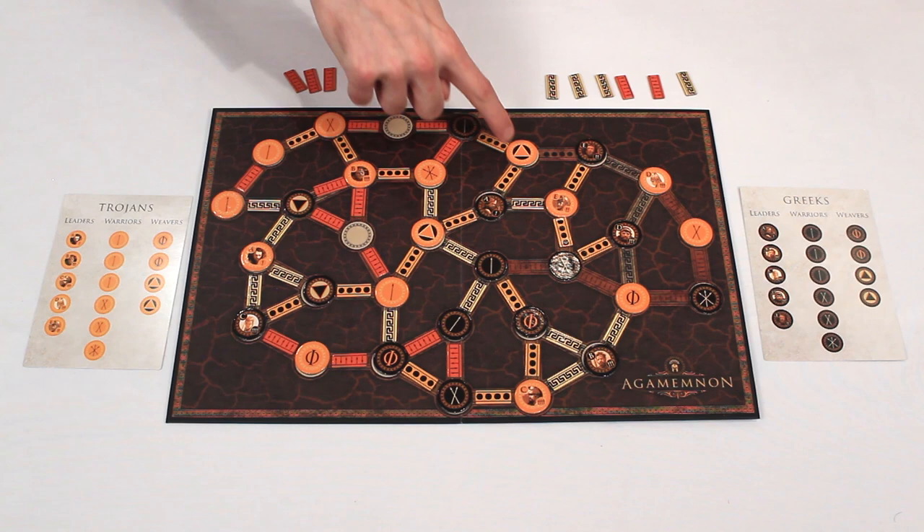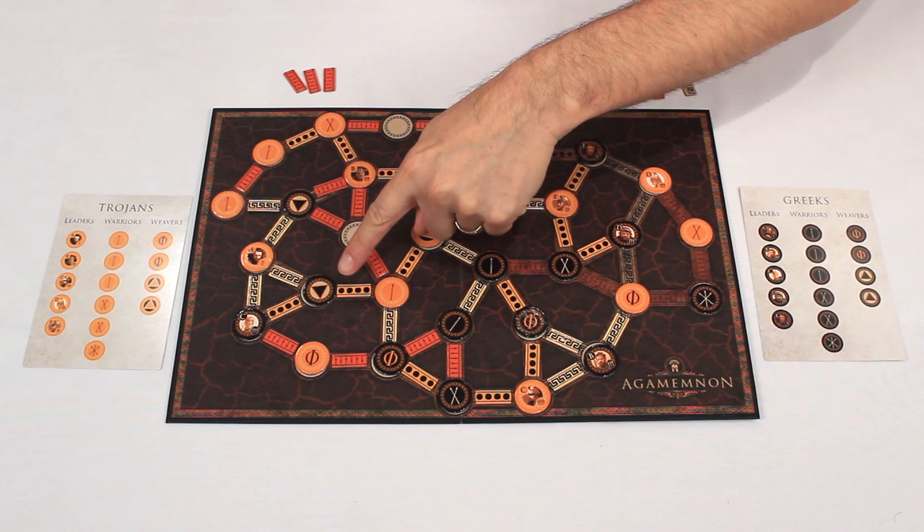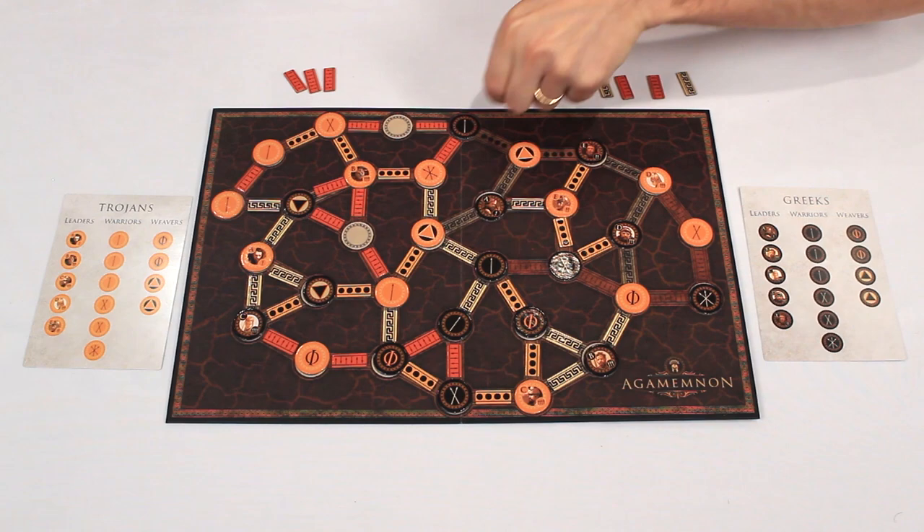Now let's move on to Force scoring — let's do this big long one. You just count the number of your colored tokens on that path. I have one, two, three, four — and Pep has one, two, three. So Pep won that one. Whoever has the most string tokens at the end of the game is the winner.